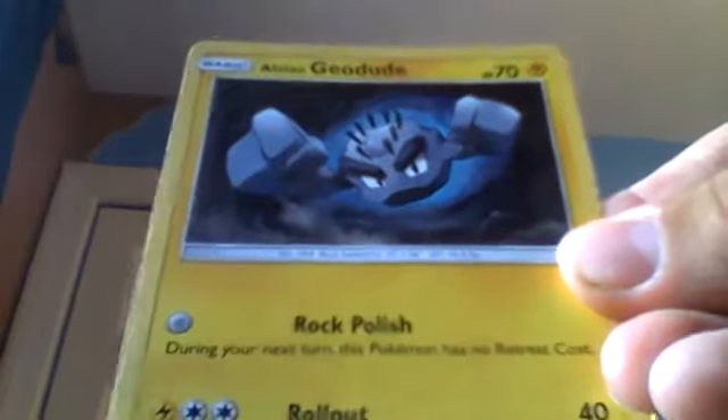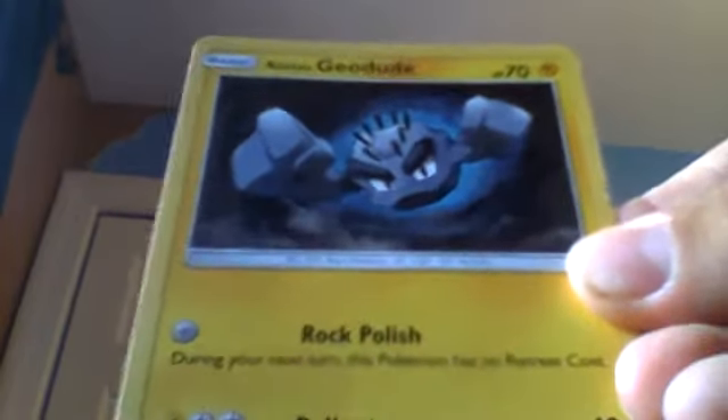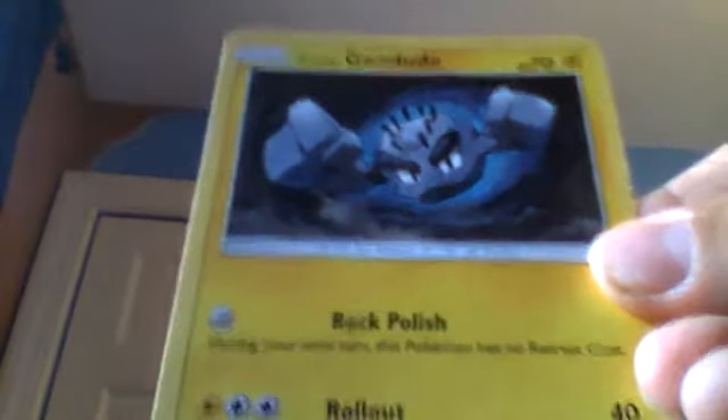Next we have a 70-health Alolan Geodude. We have Rock Polish: during your next turn, this Pokémon has no retreat cost — that's awesome. And Rollout, which is 40 damage.